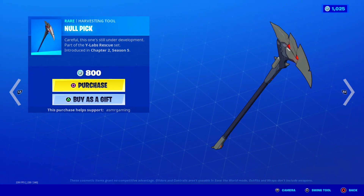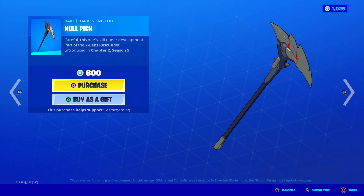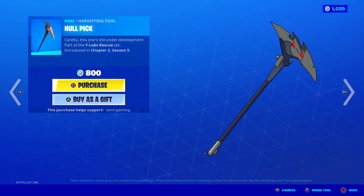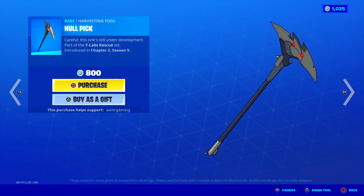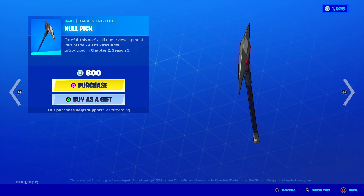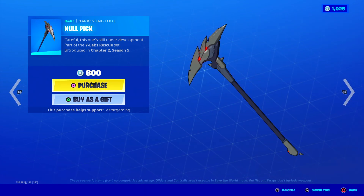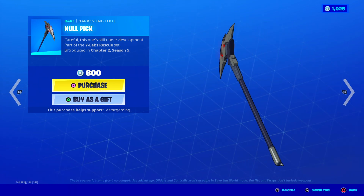Over here is the Null Pick harvesting tool — careful, this one's still under development. Beautiful animation with it — there's a beam, laser red light exploding everywhere. Boom. Sound is nice, animation is super cool. I actually kind of want to buy this just for that animation. Imagine every time you strike, you see that. That's so cool. Nice sound and design is super cool.